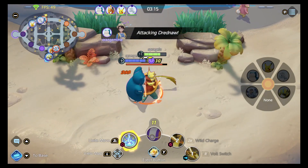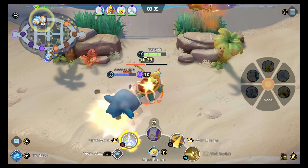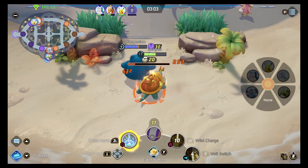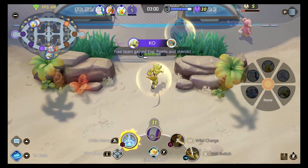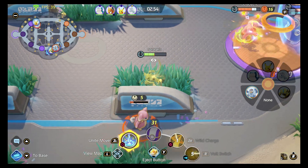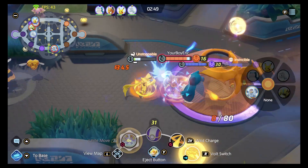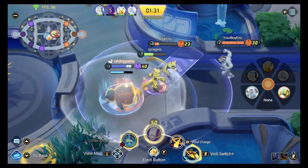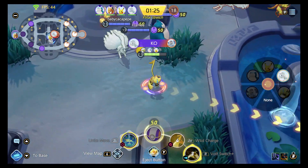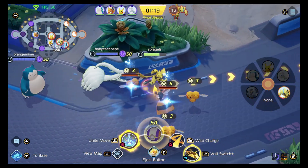Right here we can see I came down to help this Snorlax with Drednaw, which is probably good because I think this person would have had a lot of trouble on their own. These neutral big event Pokemon — Rotom, Drednaw, Zapdos — are really, really important. Make sure you're with your team taking them out. That's kind of your job as anybody in this match, but Zeraora specifically because you can move so fast and deal with wild Pokemon so well. Something I don't love about a Volt Switch/Wild Charge build is every once in a while it'll target the wrong Pokemon.